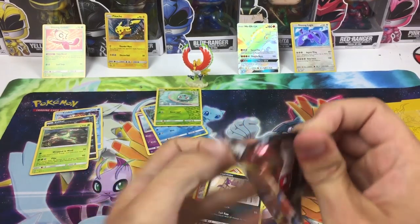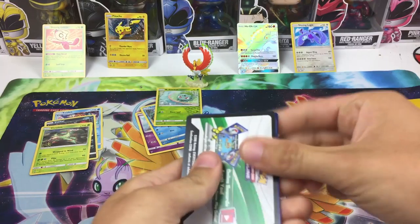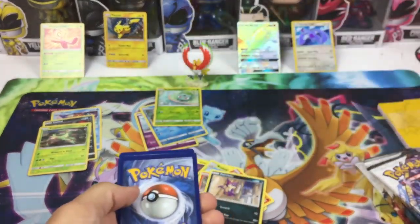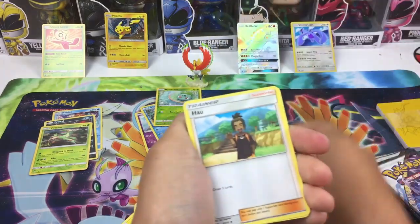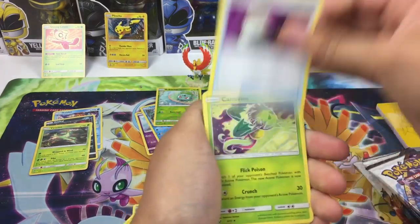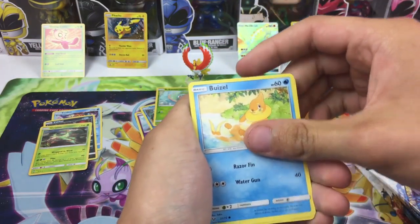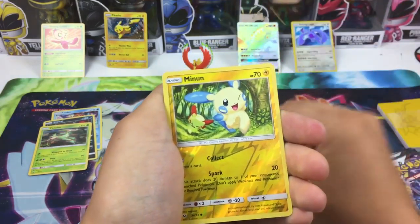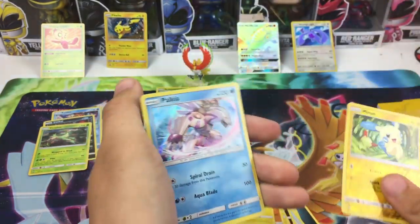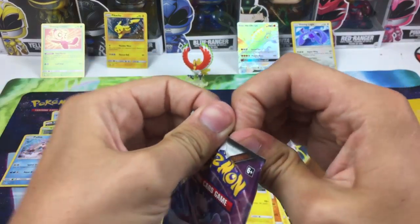All right on to the next pack — we got the Rayquaza pack, maybe we can pull Rayquaza out of the Rayquaza pack. Darkness energy, Switch, Carnivine, Scraggy, Weavile, Mantine, Stunfisk, Plusle, Mantine — nope. All right, Mewtwo pack — let's get Mewtwo out of the Mewtwo pack, that would be awesome.